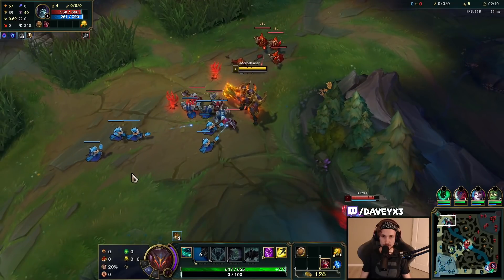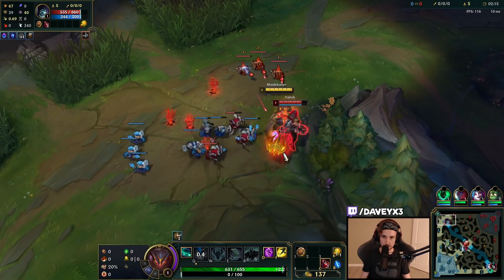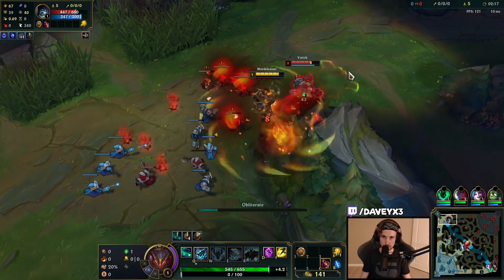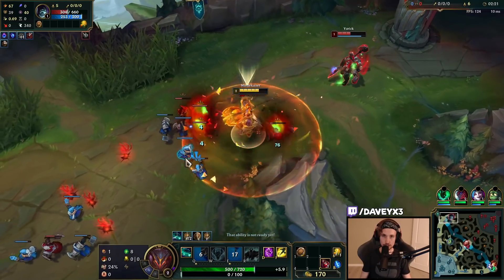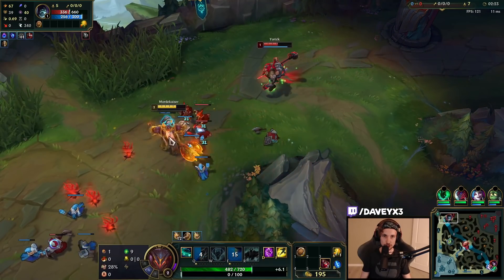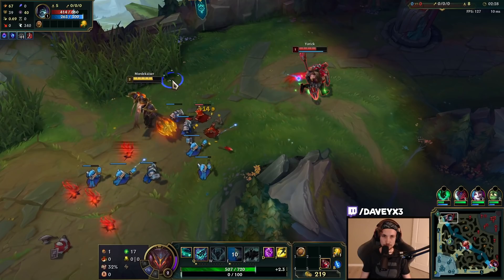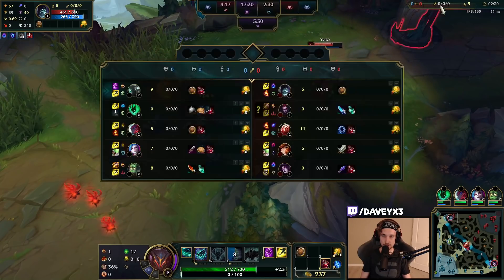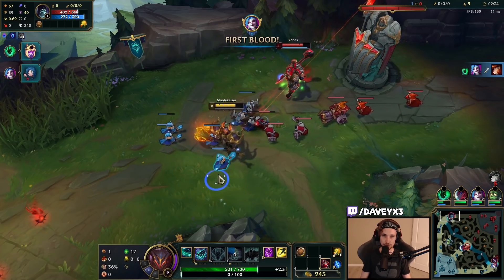I've got a push advantage on him — if he tries to move up right now he's going to have a bad time. If I had landed that one I would have had him at level two right away. They've got an Elise in the jungle so we definitely have to be very careful with how we approach.